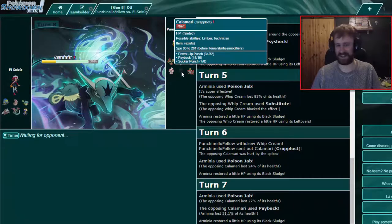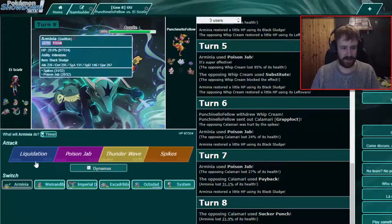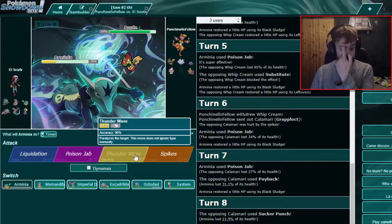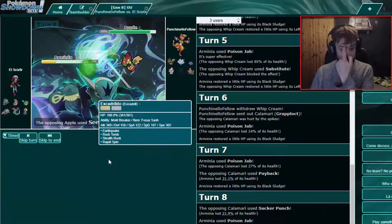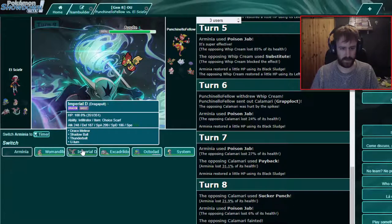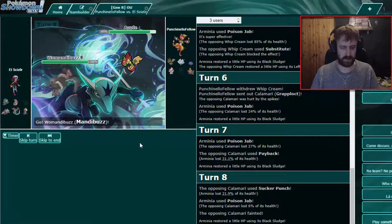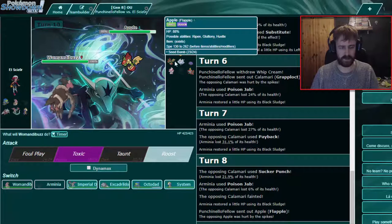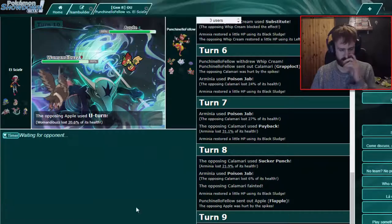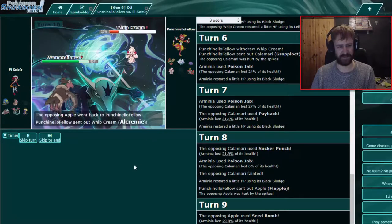This is a good example of how NOT to use Grapploct as well — he didn't use it well; that's not a good set, or maybe it is but not how he used it. That's Flapple — I think it's pretty powerful with Hustle and Dragon Dance and all that. I'll just Thunder Wave it and see what happens. Are we dead? It's fine. Let's go to Mandibuzz and click Toxic — I don't think he'll stay in. Very nice — such a weird Pokémon.